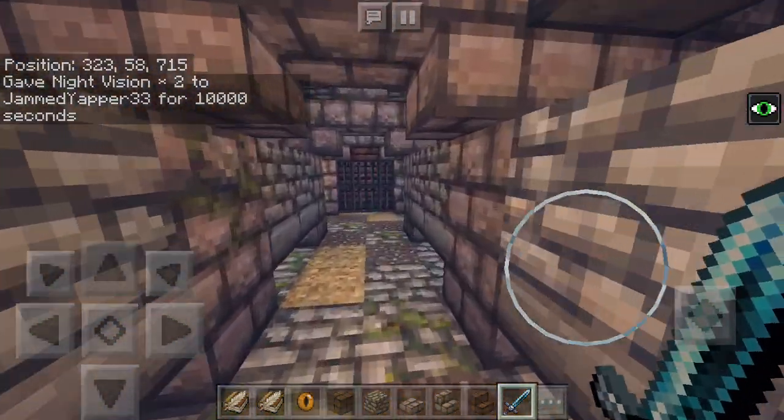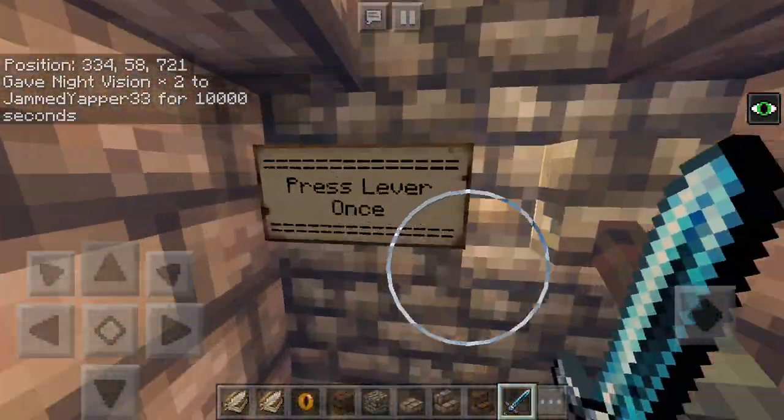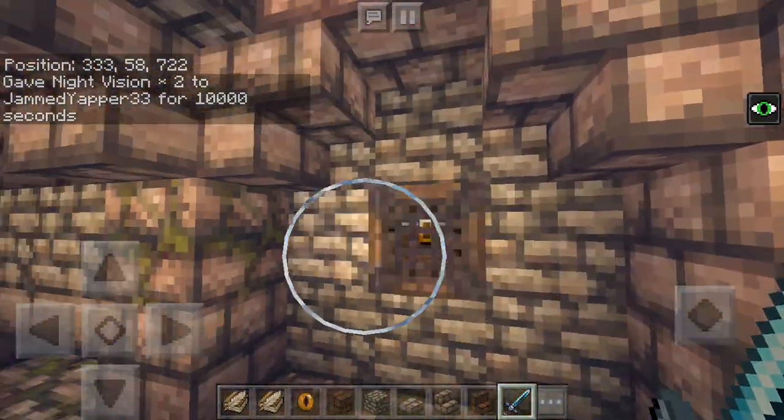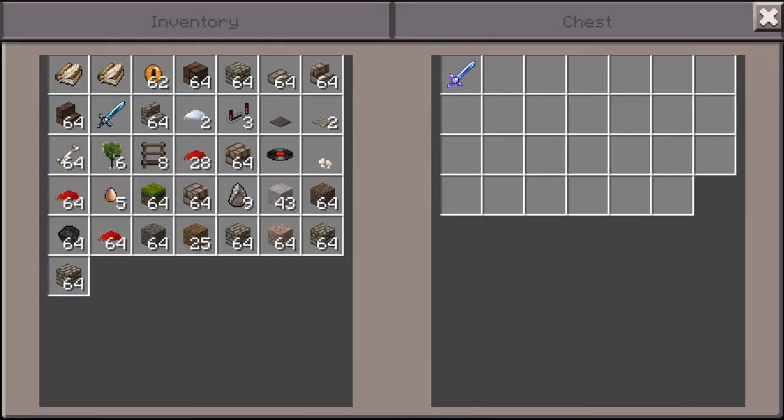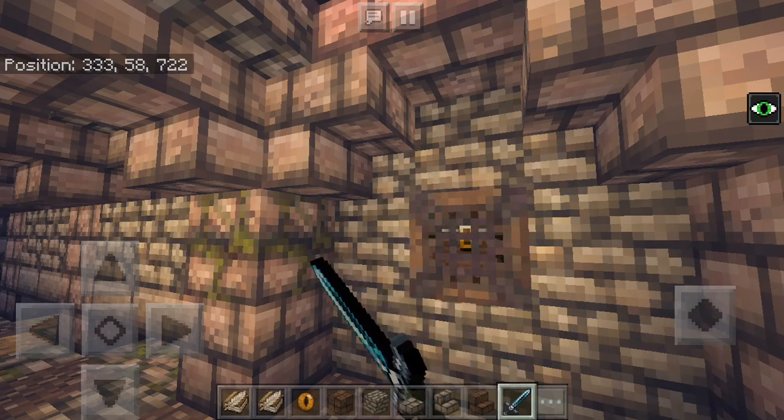The 'true' at the end of the night vision command just makes it so you aren't seeing those annoying bubbles all the time. So you come into the crypt and over here there's some loot in the chests. It's a good sword — if you didn't know that was there, go and get it.